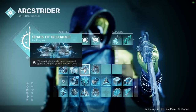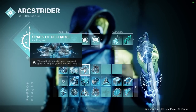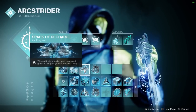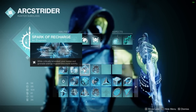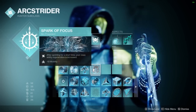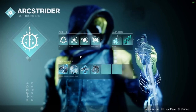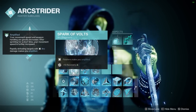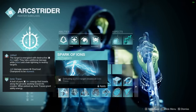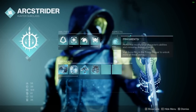As for our other abilities, we have Spark of Recharge — sprinting is going to help with melee and grenade energy, but so does this. If we get critically wounded, our melee and grenade energy are going to fly up. So along with our Frosties, we have Spark of Recharge, Spark of Focus, and Spark of Haste. All of that together is going to let you have your abilities up all the time. This last one I have so I can have 100 recoil, but you can put whatever you want — I recommend something like Spark of Ions, or if you want to go hard into nades, Spark of Shock.